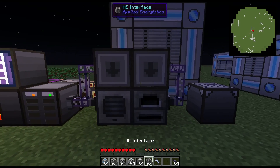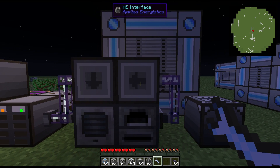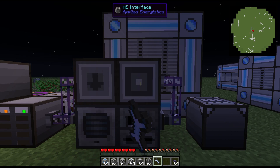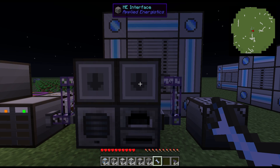You can change the direction of an ME interface by hitting it with a wrench — the Buildcraft wrench or the quartz wrench added by Applied Energistics works. The arrow indicates that the ME interface will always place items into the inventory it's facing towards. It also cuts off the ME network's connection to all devices that the arrow is pointing towards, so that you can have sub-networks pointing into your main one.